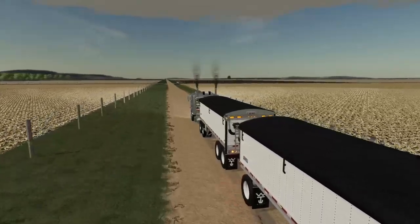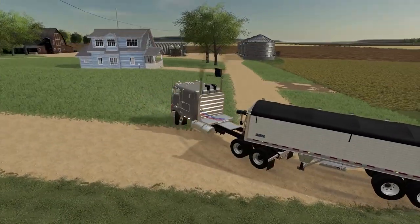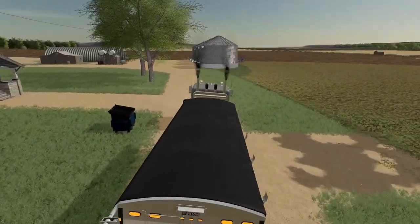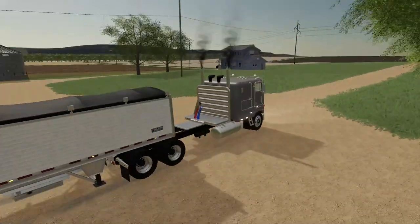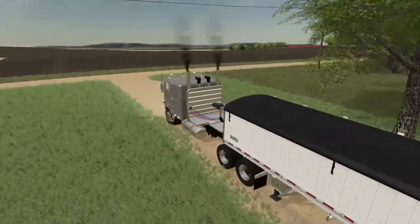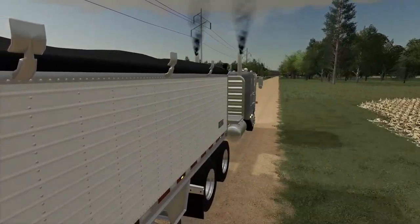We got that one taken care of. We're riding on to our next client, who's down the road a little ways. We'll swing real wide so we don't hit this guy's mailbox and get loaded up. Let's finish loading the truck, get back out onto the road — we've got a few more hauls to do after this one, so hopefully everything goes smooth.